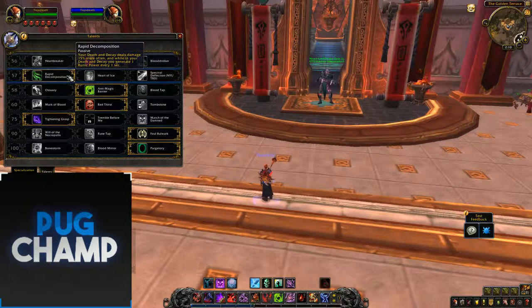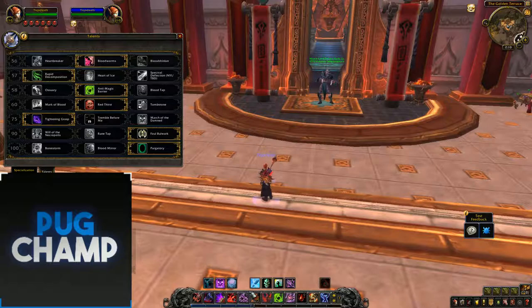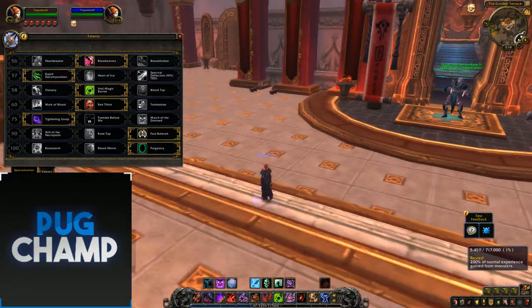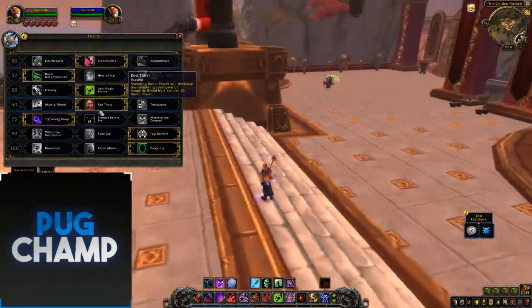So that's why I take Rapid Decomposition — your Death and Decay deals damage 15% more often and while in your Death and Decay you generate 1 Runic Power every 1 second. This survivability build incorporates the Red First talent: spending Runic Power will decrease the remaining cooldown on Vampiric Blood by 1 second per 10 Runic Power. I'm trying to get as much Runic Power as possible to get Vampiric Blood back off cooldown, because once you've got Vampiric up you're pretty much unkillable as a Blood DK.